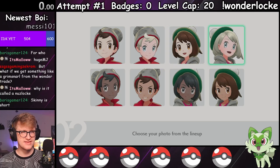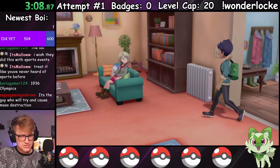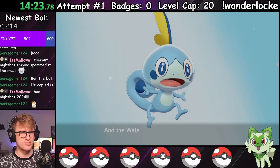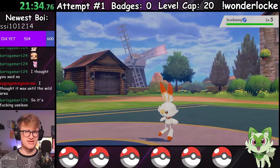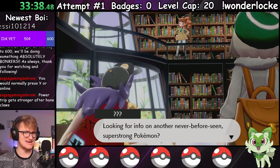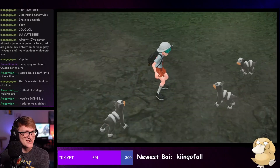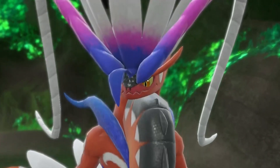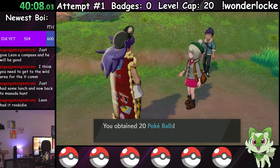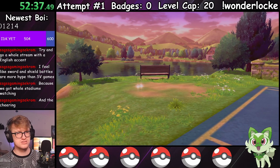After creating the British reincarnation of Issy Gill, it was off to complete the intro sequence — meeting our rival Hop and his brother Leon, picking our starter. I chose Sobble, prompting Hop to choose Scorbunny, and talking to way too many NPCs. I really wish they'd tone it down with the intro stuff in these games, but Scarlet's intro took me over two hours to complete, so I doubt it'll be shortening anytime soon.